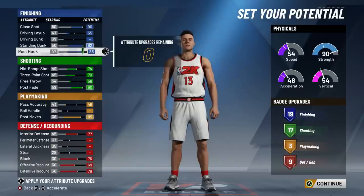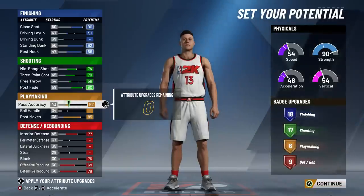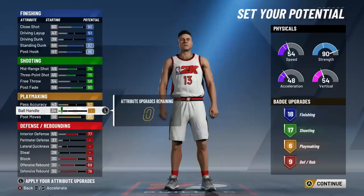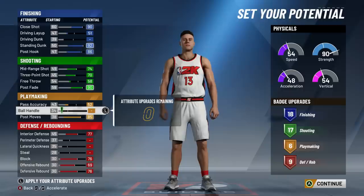You get stripped pretty commonly in this game, so I think unpluckable is pretty important. We're gonna throw those last few points on pass accuracy - that gives us the perfect fit for six playmaking badges, so we can get post spin technician on gold and unpluckable on gold. I know some of you might have concerns since there were talks about badges not helping much at a low attribute level for ball handling, but trust me - unpluckable is definitely gonna make a difference.